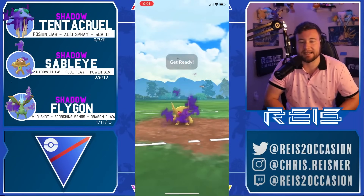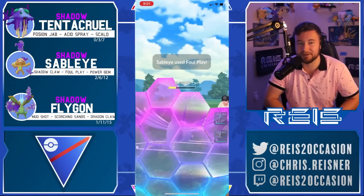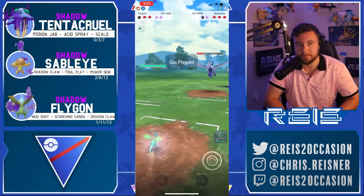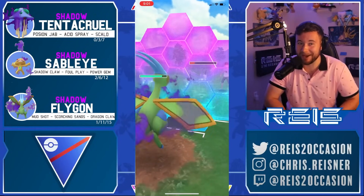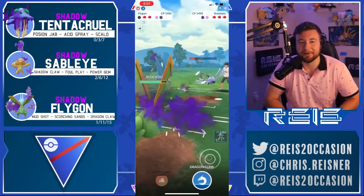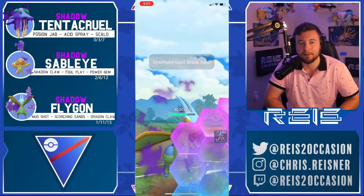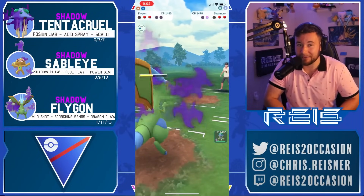Our team is a little soft to Skarmory so Sableye is our best answer — this is where we want to see Skarmory. Get to a second Foul Play before going down. Can't really farm the Skarm so if they shield, which they do, it's a little awkward. Forced to come in Flygon because you can't Poison Jab down. Flygon over-farms and they go brave — that could be a mistake. Maybe they would have gotten the Mud Shot down anyway. Now you've got all this energy and Quag comes in.